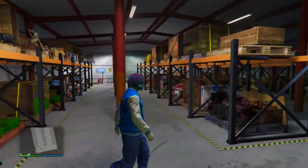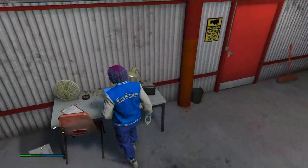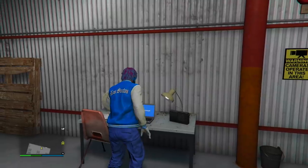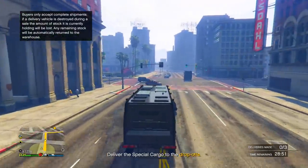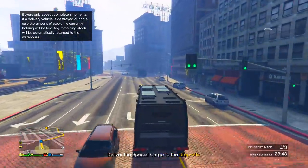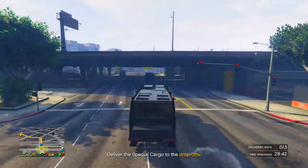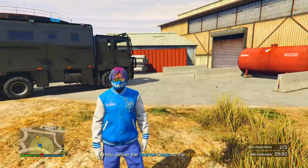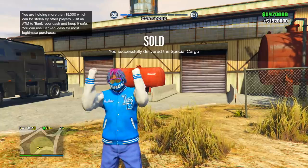My medium warehouse is now completely full — every single shelf is stocked up with crates. On the laptop you can see 42 crates out of 42 crates — it sells for 1.4 million dollars. A lot of money for just 42 crates. The sell mission required getting three trucks and delivering them to a destination only about three miles away. I did need some friends to help, but it's pretty easy. Once all the vehicles were delivered, I got 1.47 million dollars and a bunch of RP.